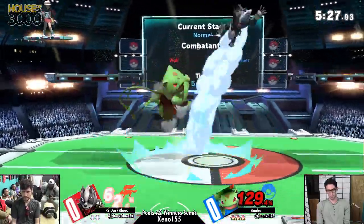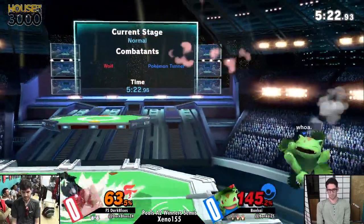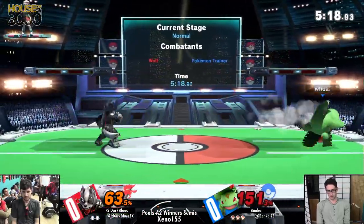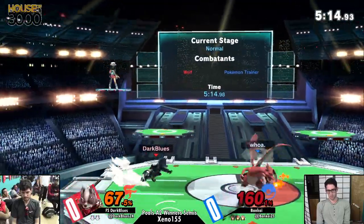The thing is with Ivysaur — when you are trying to get back to the stage versus Wolf, you can kind of force him off the ledge a lot of the time with Razor Leaf and get at least safely back to the ledge itself without the fear of getting edgeguarded. Charizard coming out.